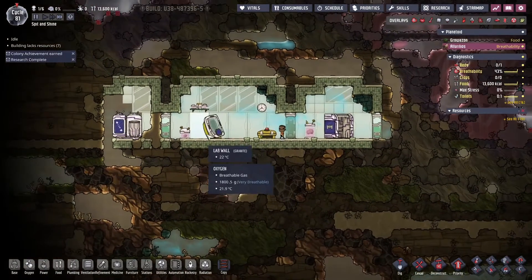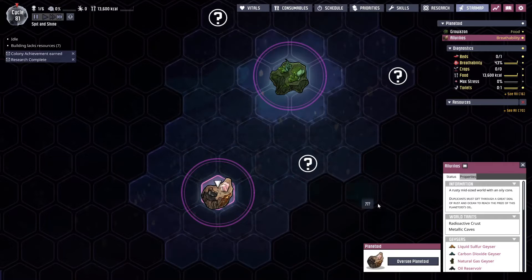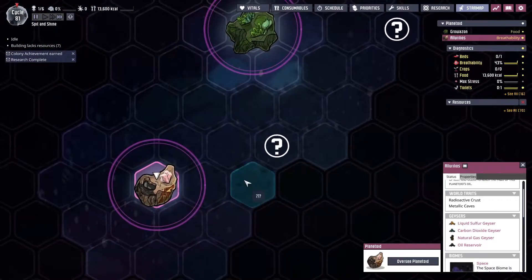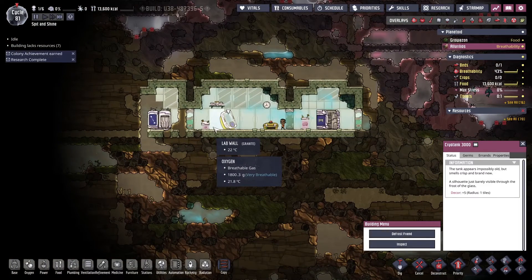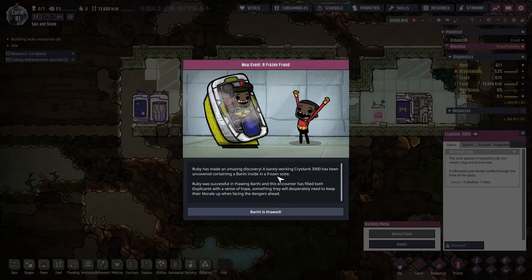This is really interesting. Now we talked about this last time — when I look at this asteroid, it says radioactive crust and metallic caves, but it does not say frozen friend, but there's still a frozen friend. I guess there's always a frozen friend on the asteroid that you can teleport to, and then there's a chance on the other asteroids that you can get a frozen friend. I'm going to go ahead and defrost the frozen friend right away.